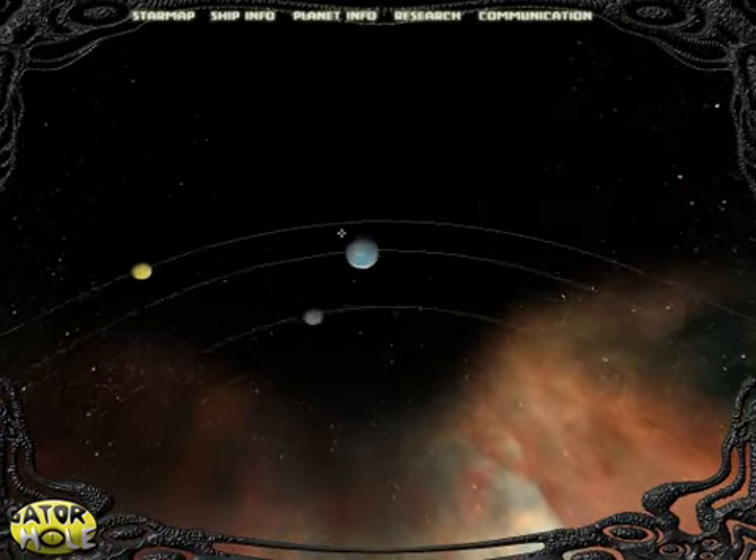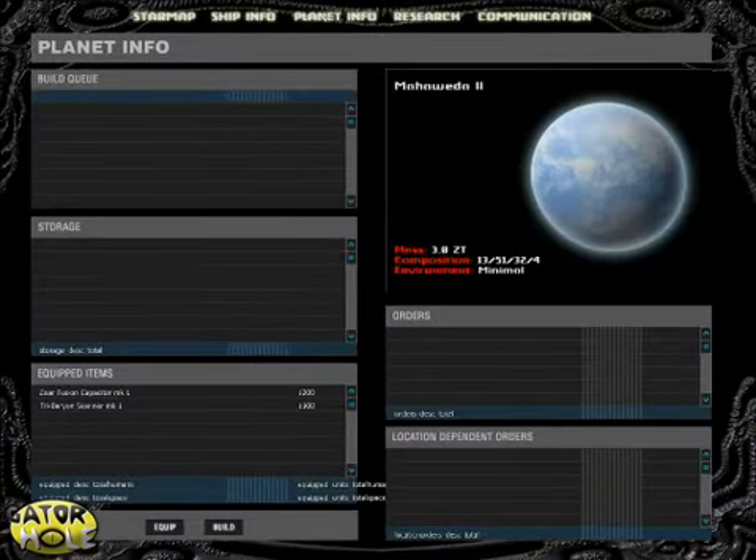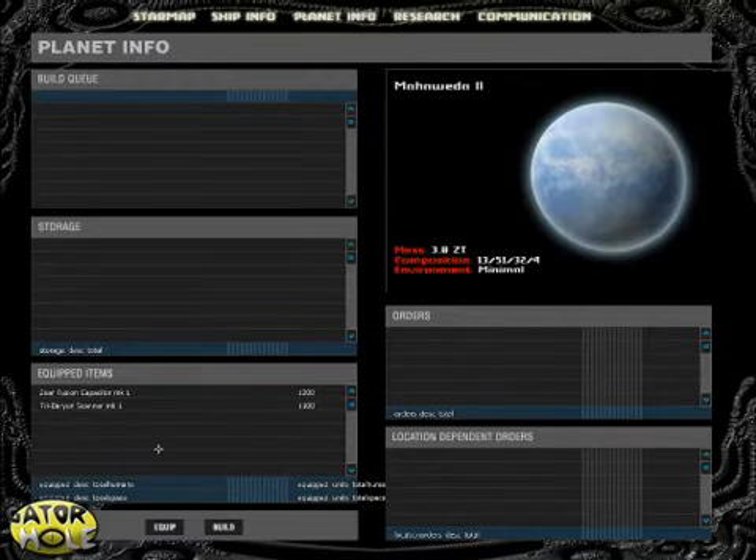Select a planet to examine its resources and decide whether to colonize it or not. Once a colony is established, you begin to install power plants, factories, mining units, and research installations.